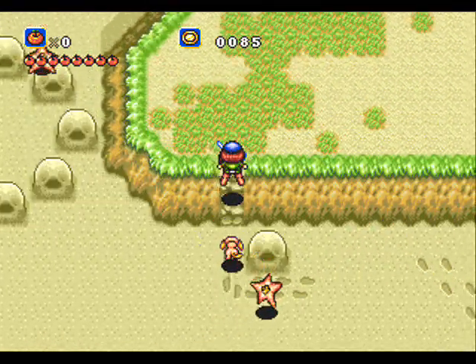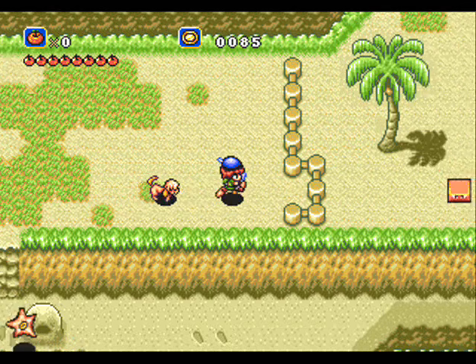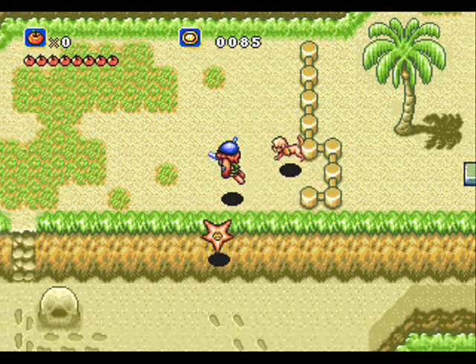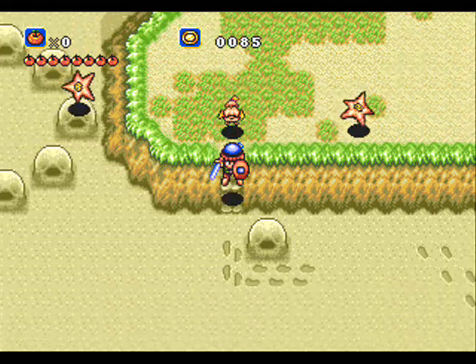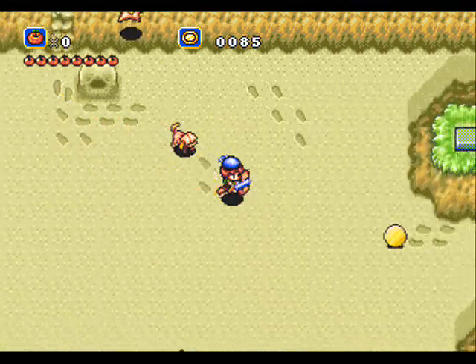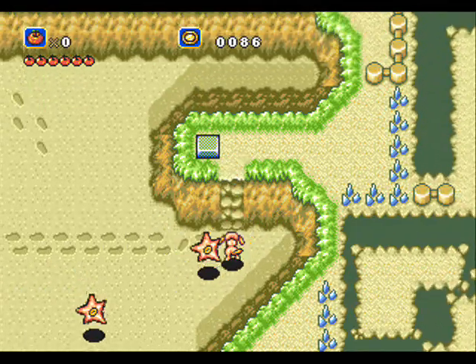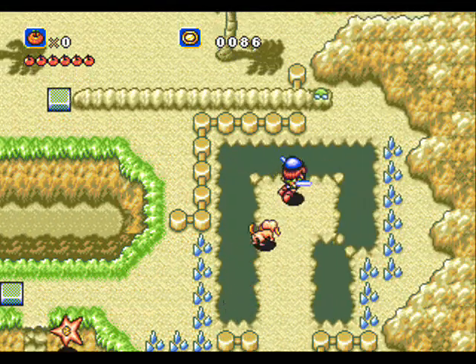There's a certain animal you can get to make stuff stick to your sword. It's generally not a very useful ability. There's one place where you absolutely have to use it, and then there's a bunch of optional stuff.